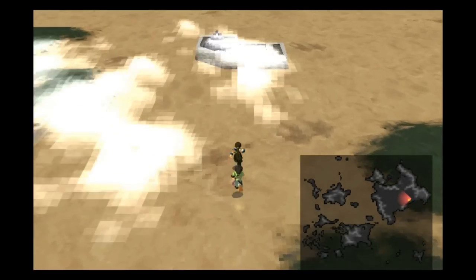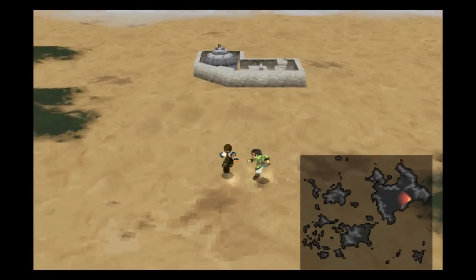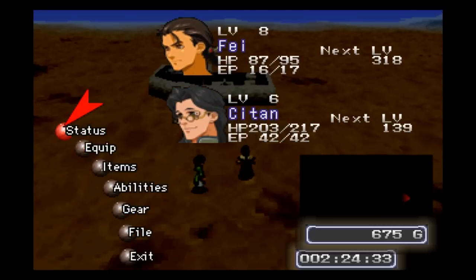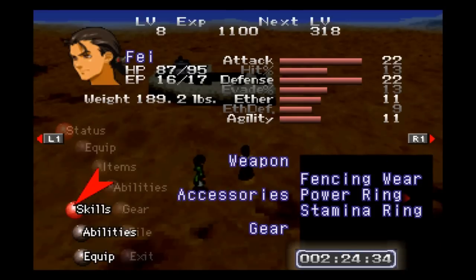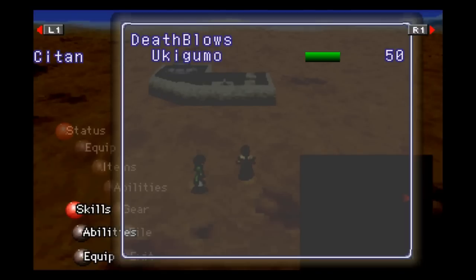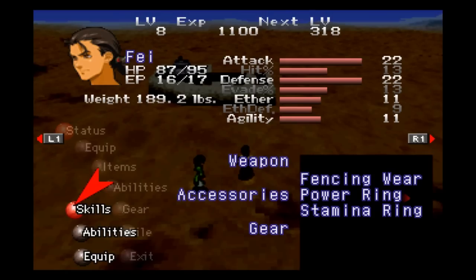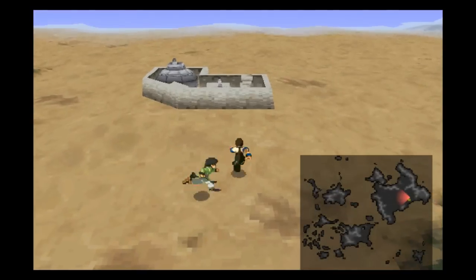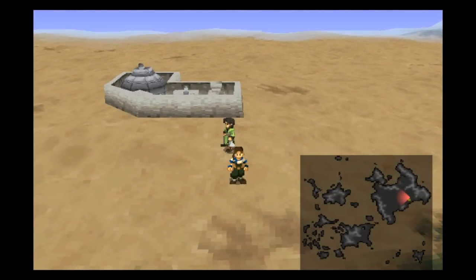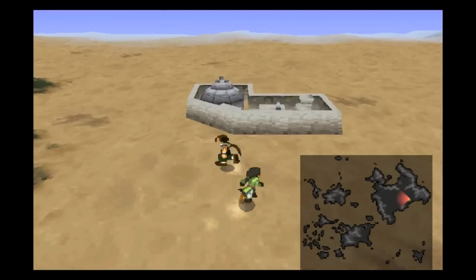Now, one thing you can do here is start to do what they call death blow grinding. As you can see from the status screen — go to the skills — I'm not really even close to getting any of them. And Satana's not really even close to getting his Unki Gumo. So I don't really feel like doing that right now. I will do that some other time. If you want to learn one in particular, you will have to look up the combo that will teach it.